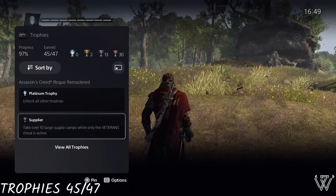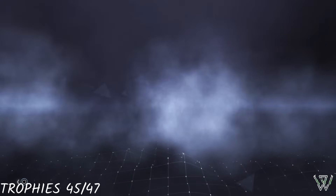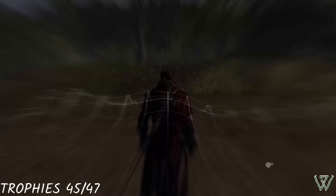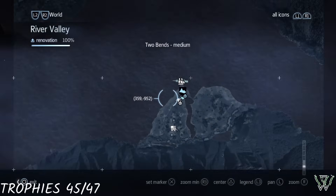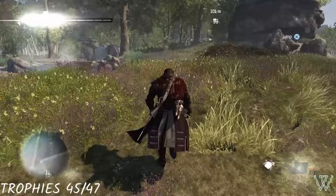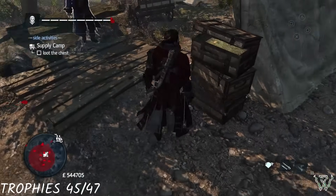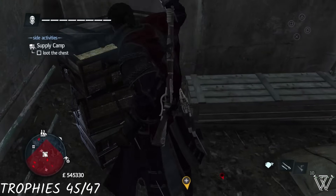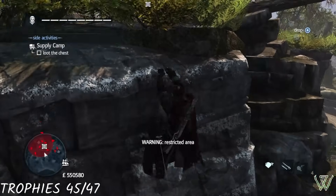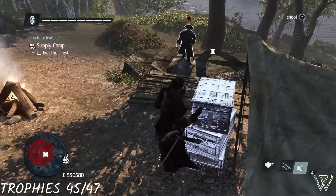Now it was time for our final trophy of the game. We needed to use the Veterans cheat and take over 10 large supply camps. I hadn't seen anything explicitly called a large supply camp, so I assumed it was referencing outposts. After about 20 minutes I couldn't get any outposts to regenerate, so I decided to try normal supply camps instead. Luckily that worked — 10 supply camps later we unlock Supplier, our final trophy of the game, and of course a well-earned Platinum Trophy.